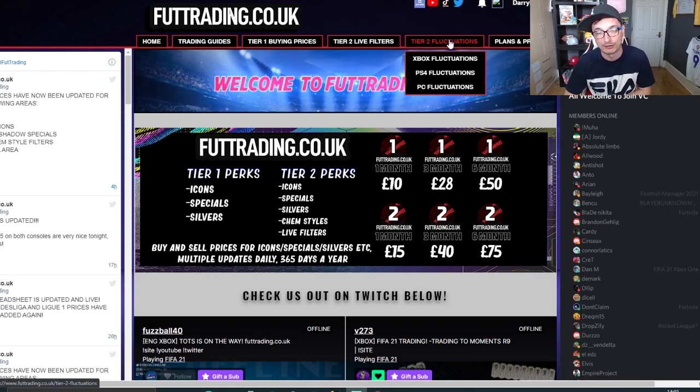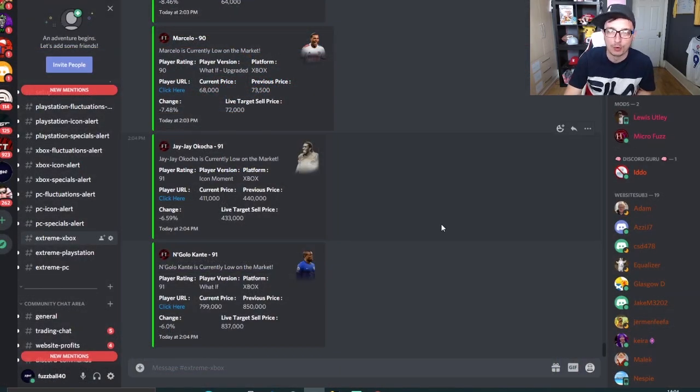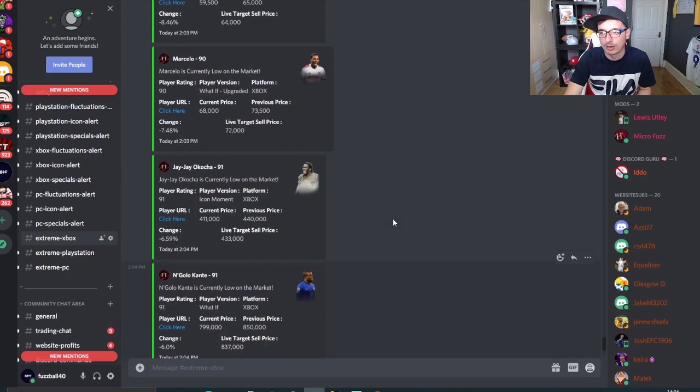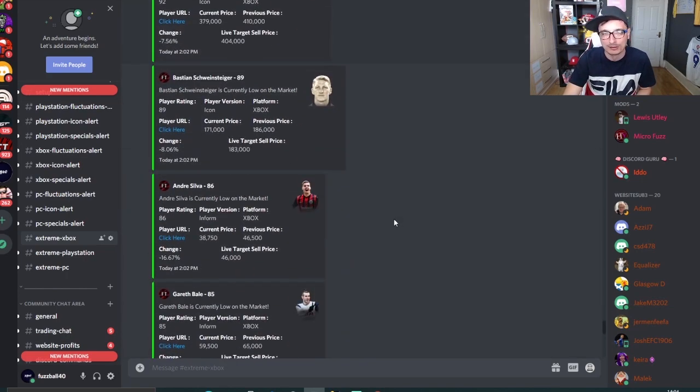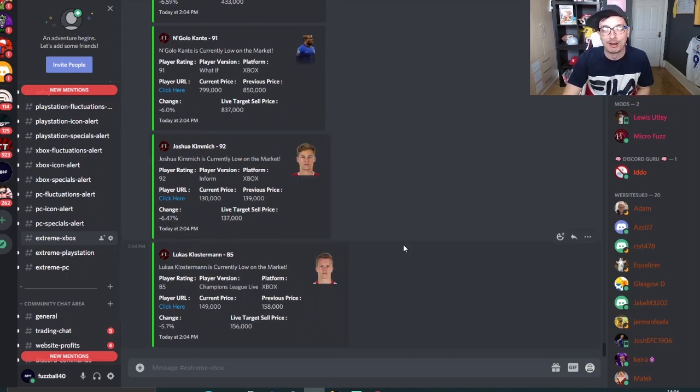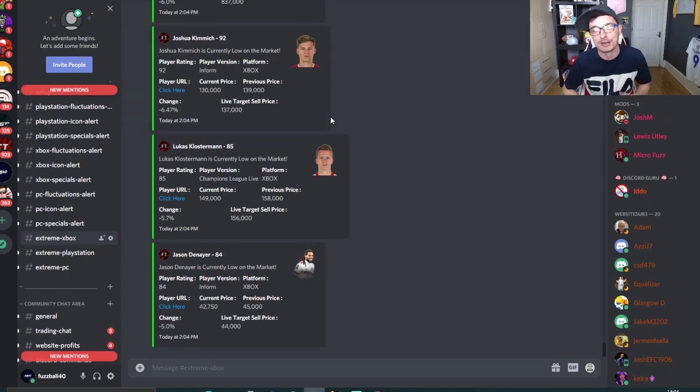We've recently introduced a tier 3, thanks to you guys asking us to develop a bot. Basically we came up with a program and what it does is it pings you every three minutes, telling you when cards are low and what to sell those cards for. I'm going to show you an example of that now. This is the area of the Discord for tier 3 users. As you can see, it is pinging you with the current price of these cards and the live target sell price. You have to cross-reference that with what the sell price has been recently, but this runs 24 hours a day. A new ping's just come up right there for new cards that you can go out and buy and sell right now.